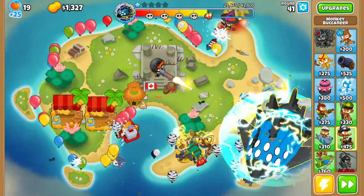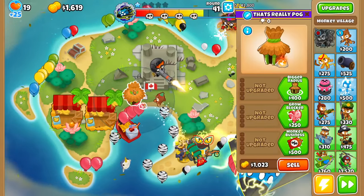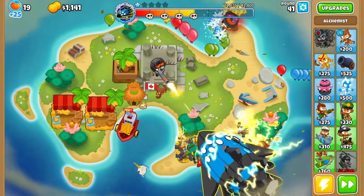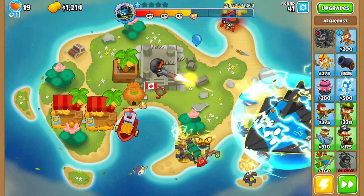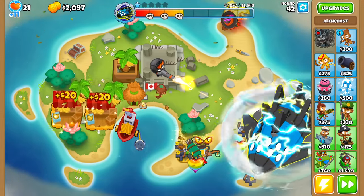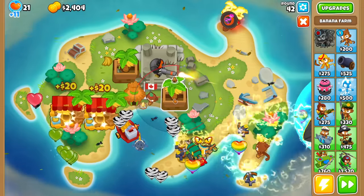I could also try to leak lives to make the shoot even faster, but we're already doing just fine right now. I think I'm just gonna work on the Minneapolis. Oh wait, we're leaking lives - that was totally all planned, guys. Now we got 4x attack speed for about 15 seconds. That's pretty epic.